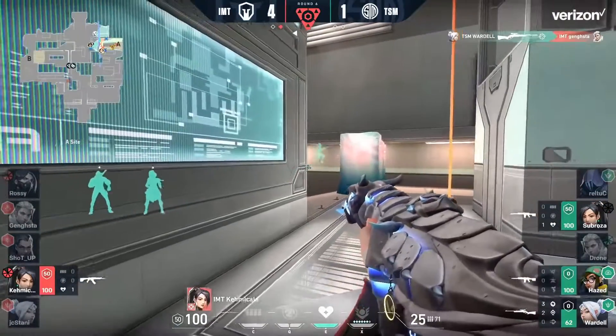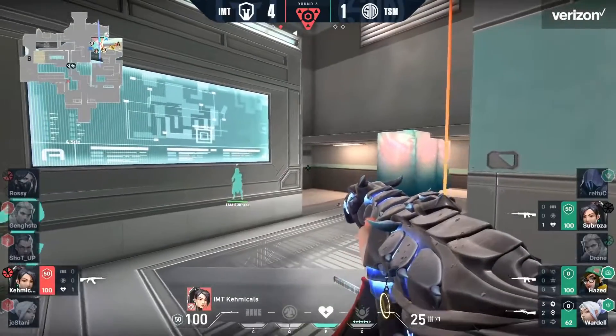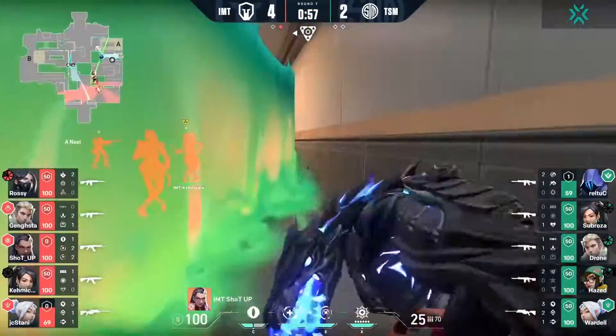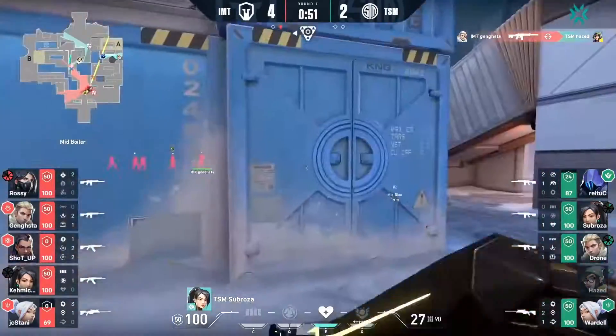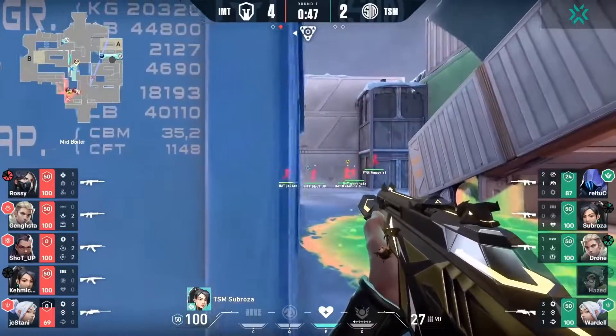Now Sabroza does have the ult available, so the res will come through. Nice shot from Wardell, and they have a three-on-one now. Chemicals, in sight, has to go big — only has the heal. Ult's been popped. Can't even find the first kill from Chemicals. So Chemicals' utility is really being stretched here in the early round with the res and the heal coming out. But they find one on the back side, and that opens up an avenue towards the B site.